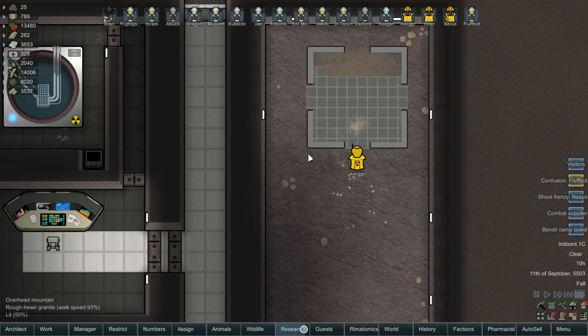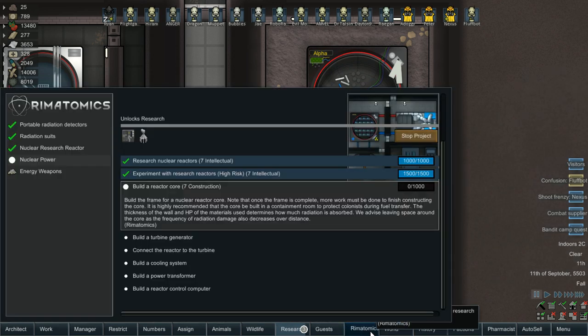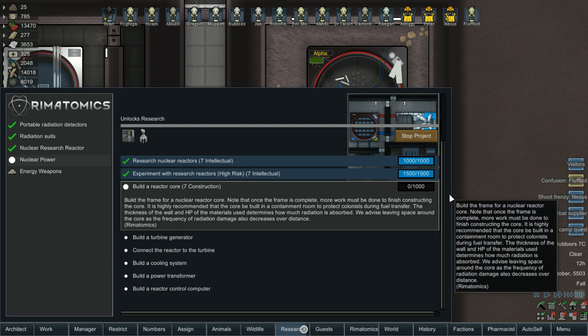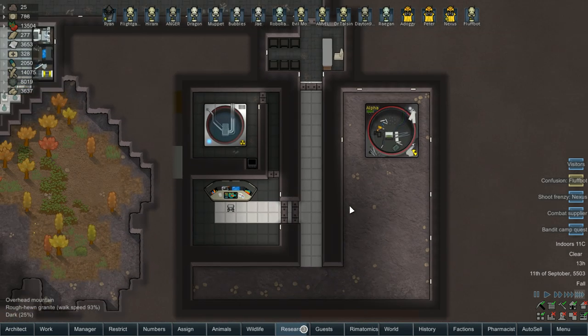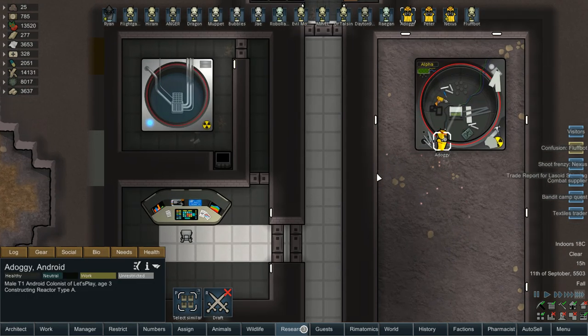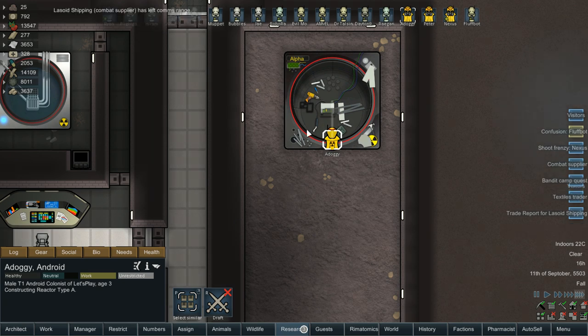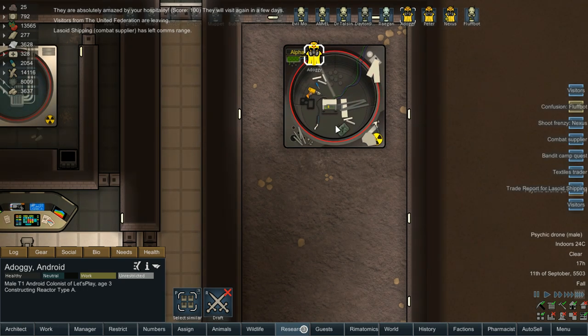That's going to be a thousand research we need to get done with that, and we are running, so that's good. Someone should come and run that for us — and by someone, it should be Nexus, because he's the only one allowed in here that can do research. Or a doggy's going to try it too. I wonder if certain skills make it more or less likely to mess up or not.